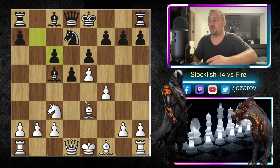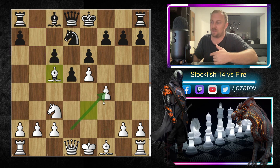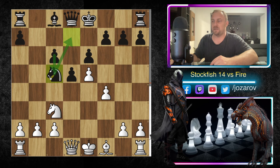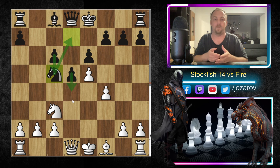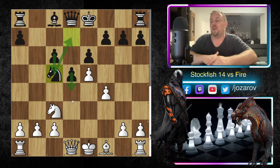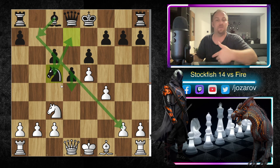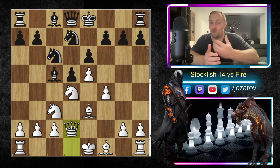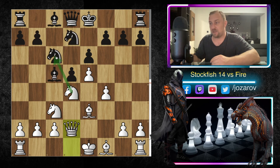The battle is centralized around the square d4. We have knight to c6, bishop to e3 protecting d4, then c takes d4, knight to d4, and bishop to c5. Knight takes c6 is not a good choice here because after b takes c6 you'd be opening the pawn structure — the center is no longer closed, and Black's c and d pawns gain flexibility. After potential c5 and d4, Black's light-square bishop could become a monster bishop.